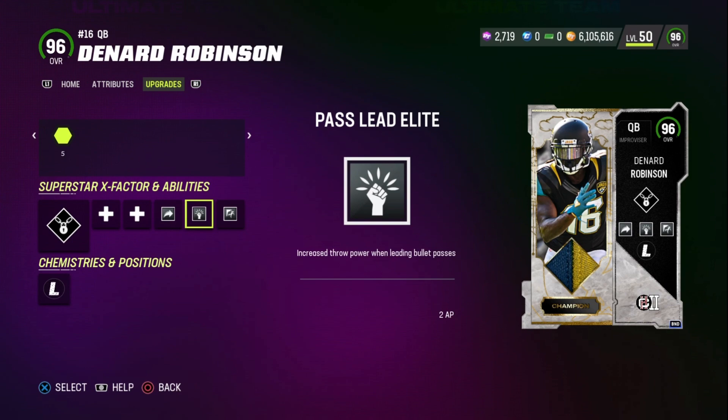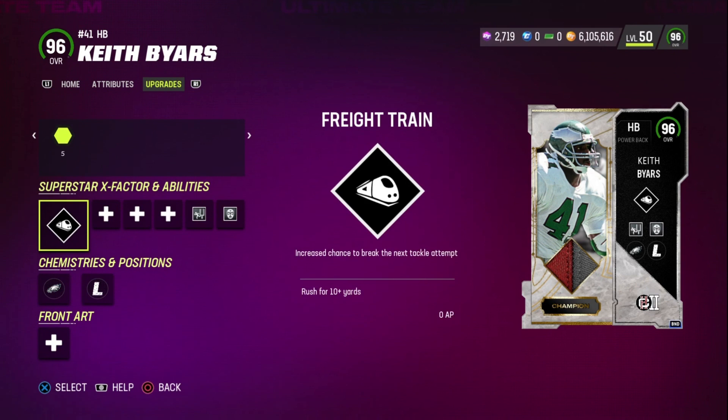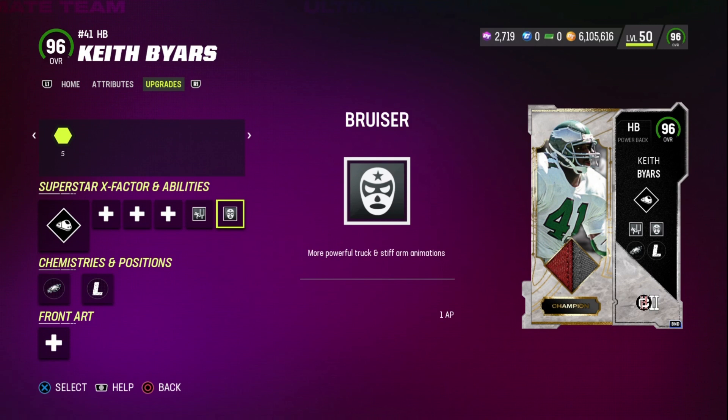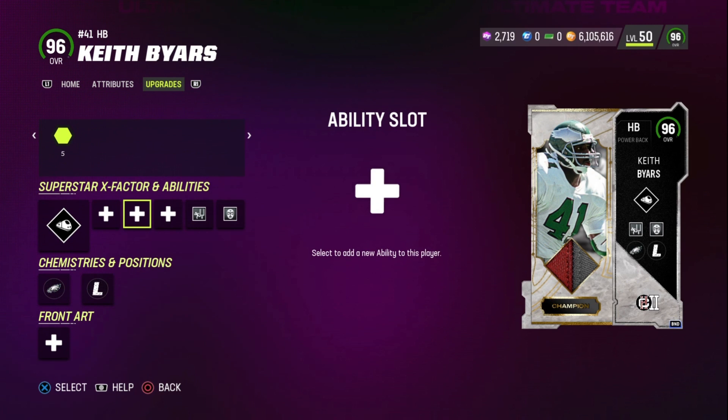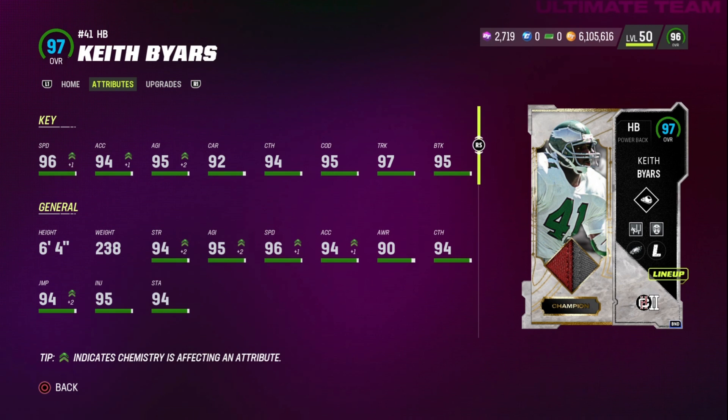Looking at Keith Byers — I'm using a couple abilities on him. He gets Goal Line Back for zero AP, or you can put Tank on him for one AP, or Backfield Master for two AP to get extra hot routes and improved catching from the backfield. The Bruiser ability for one AP gives more powerful truck and stiff arm animations, and I've got the Freight Train X-Factor on him. Keith Byers has 96 speed, 94 acceleration, 95 agility, 92 carrying, 94 catch, 95 change of direction, 97 trucking, 95 break tackle. He's 238 pounds and listed as a halfback in this promo, though he's actually a fullback.